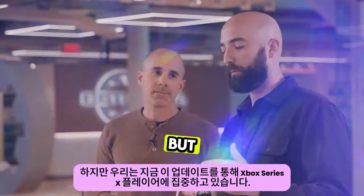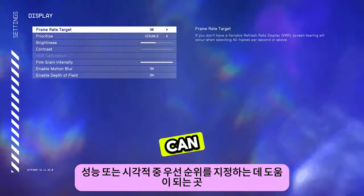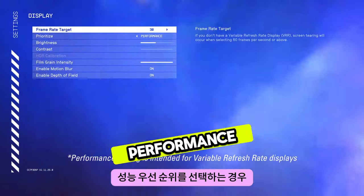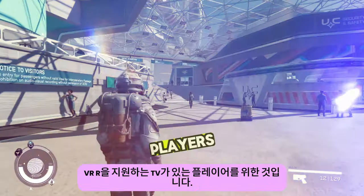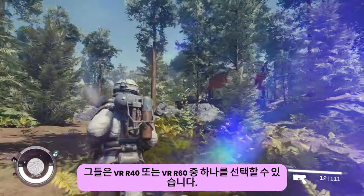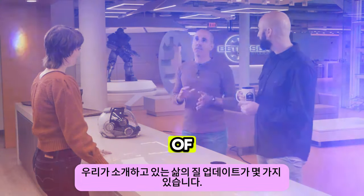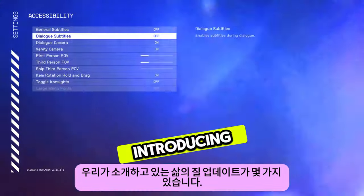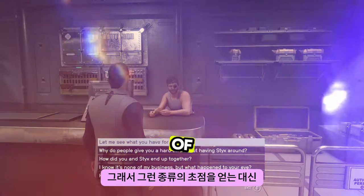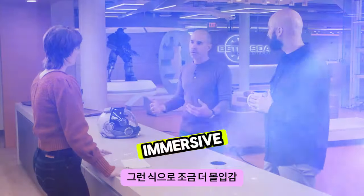We're focusing now on our Xbox Series X players with this update. We're giving them settings where they can prioritize between performance or visual. If they choose to prioritize performance, the target FPS will move to 60. And for players that have TVs that support VRR, they'll be able to choose between VRR 40 or VRR 60. In addition to the new features we just talked about, there are a couple of quality-of-life updates. One of them is you can now toggle dialogue cameras off — so instead of getting that focus zoom in on whatever NPC you're talking to, it just stays in normal default camera mode.